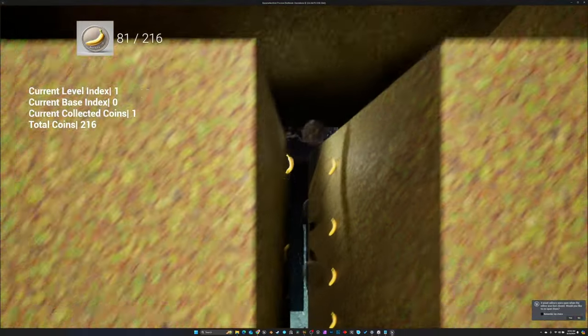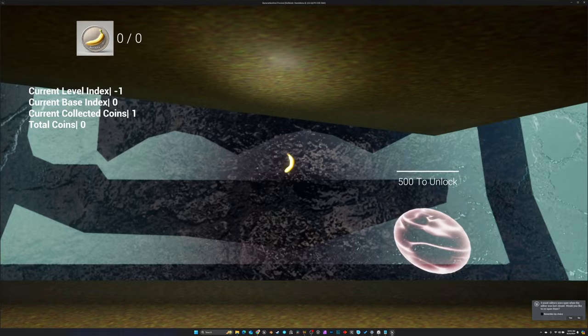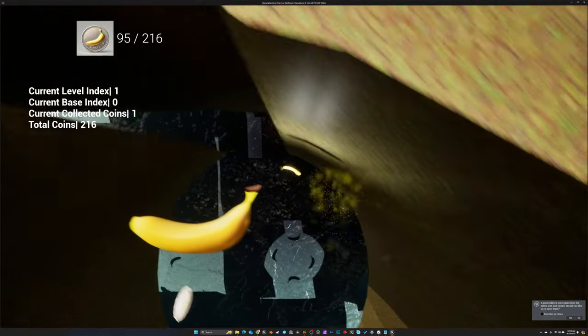Banana Next Gen comes with 15 levels that are packed with challenges. But it's not all about getting from point A to point B. You need to earn and collect banana coins to unlock certain levels, and there are golden bananas hidden throughout the game that are key to unlocking even more levels. Remember, you're playing as a banana, you're collecting banana coins, and you're avoiding other banana enemies — everything in this game is bananas.